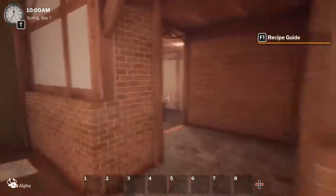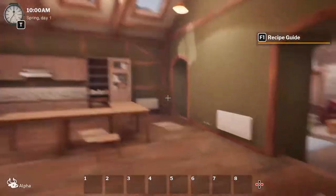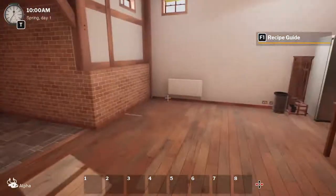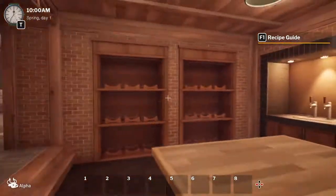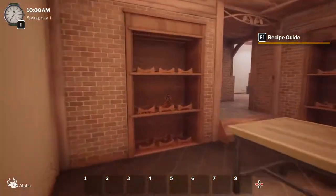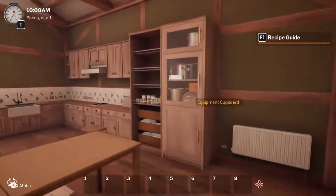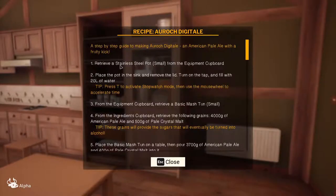Welcome to Brewmaster, your brewing simulator. We are going to make a beer — brew a beer. I am a beer guy myself, more than a wine guy. Mainly because if I drink red wine I look like Count Dracula after a snack, and I don't like looking like that. Also red wine gives me headaches and beer does not.